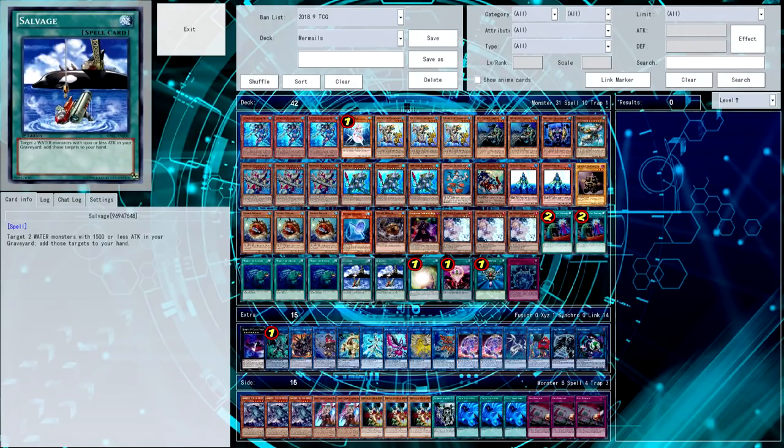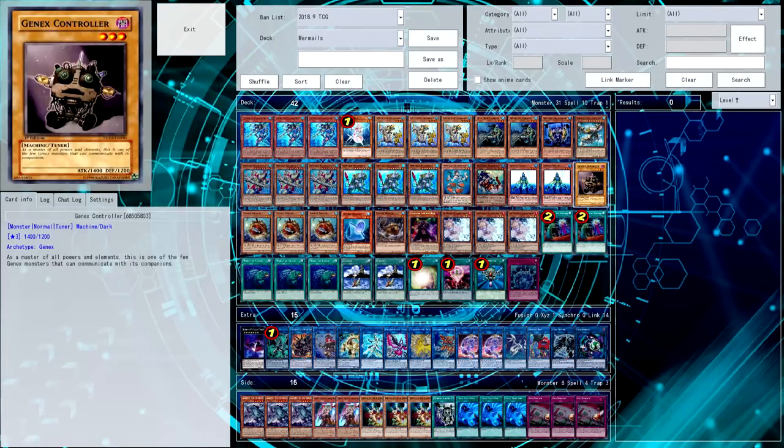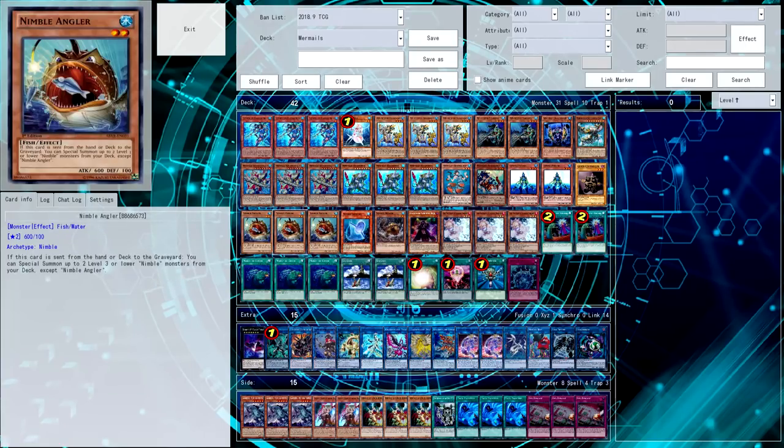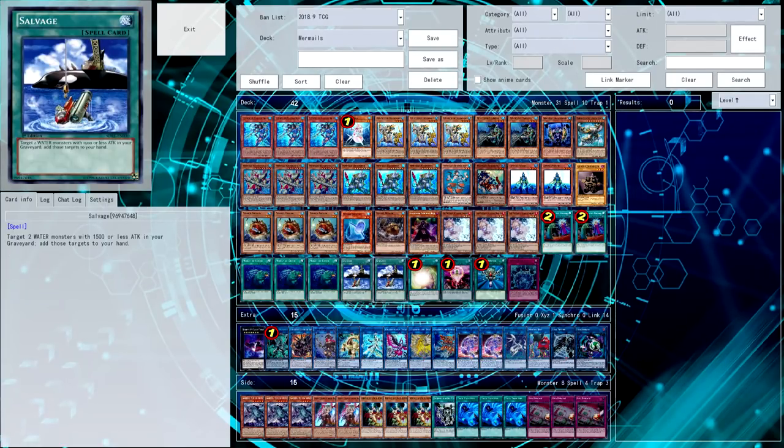Salvage also just lends itself very well to the rest of the deck, because it gives you extra cards in hand when you are doing your Gumblar discards and stuff. The card is very live most of the time because you have Nephtabyss which is a target, you've got the Gunde, the Linde, the Undines, all the Atlanteans and the Nimbles and stuff. So the card is very rarely dead.